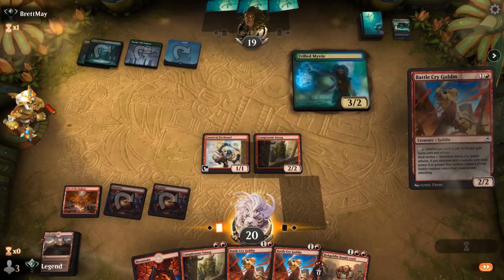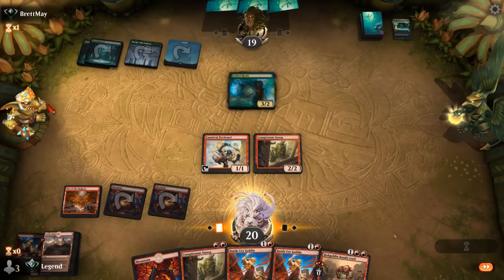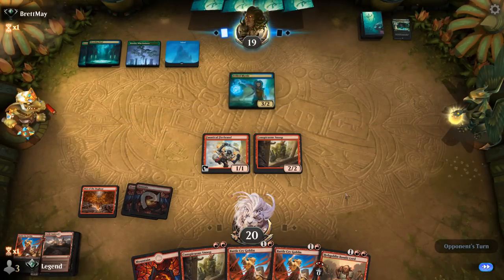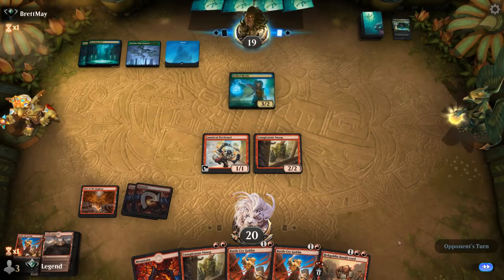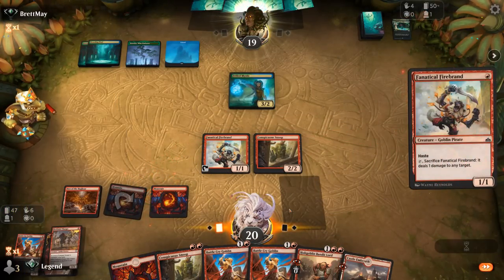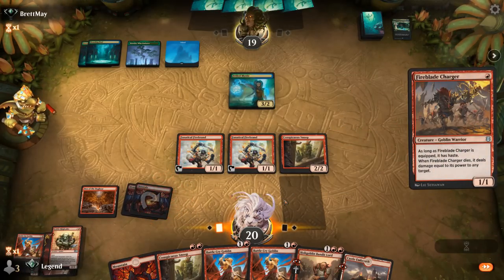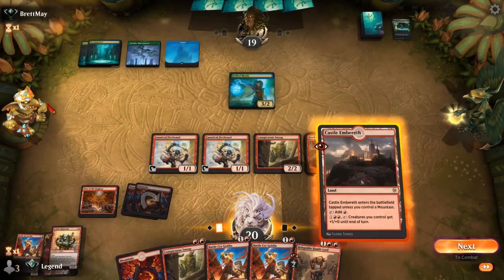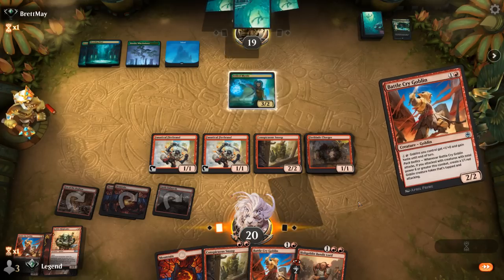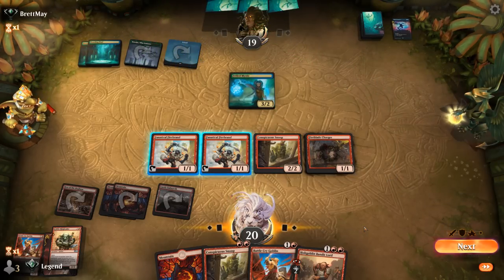There's a Frilled Mystic, so the opponent is indeed a counterspell-heavy deck. We'll just leverage our Snoop and get free value off the top of our deck. Ringleader is also excellent and another must-counter. They use a Make Disappear — that's fine, and we'll pass. Not in a hurry to turn the team sideways.